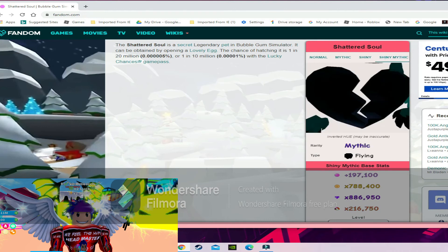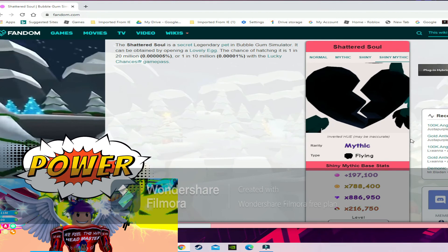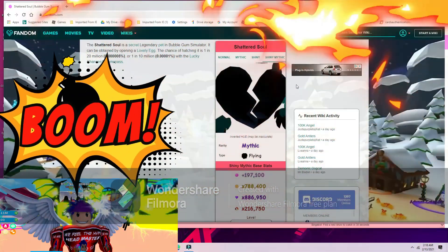Shiny mythic Shattered Soul stats are 197k bubbles, 788k coins, 886k gems, and 216k world currency. Those are stats at level one for the shiny mythic — now that is beyond extreme!